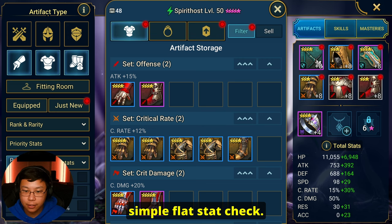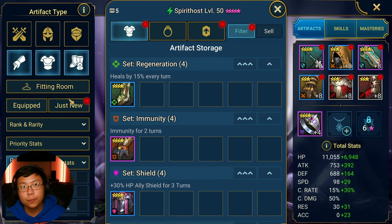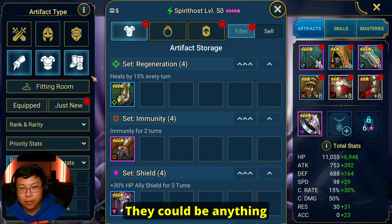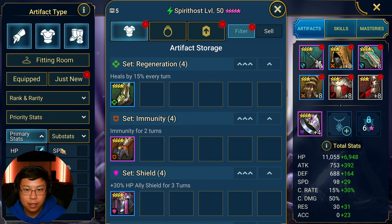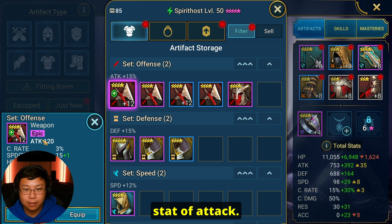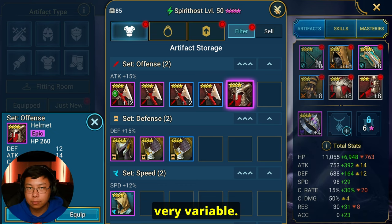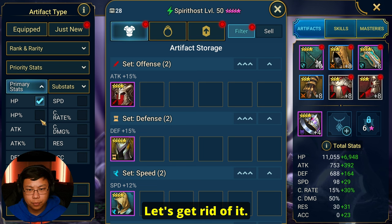We're going to do a simple flat stat check. For all gear on the bottom row — gauntlets, chest, and boots — those are always going to be a variable main stat. They could be anything from HP flat to HP percent, to speed, to crit rate, or accuracy. But the top row — the sword, the helm, and the shield — will always have a main stat of attack, defense, and HP respectively. Those will always be the same, but the substats are the ones that are going to be a variable.